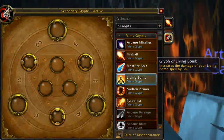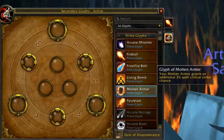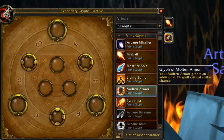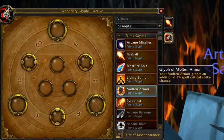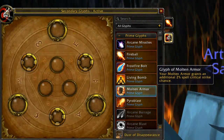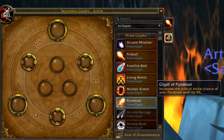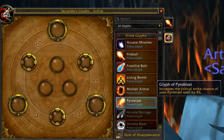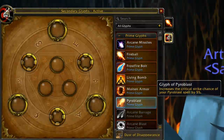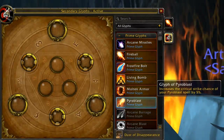Hopefully you're starting to understand why fire is so great. Next, Glyph of Molten Armor grants an additional 2% critical strike chance. Critical strike is very important for a fire mage because it applies Ignite and procs Hot Streak, which is vital. Also look at Glyph of Pyroblast, which increases the critical strike chance of Pyroblast — if Pyroblast crits, that begets another Hot Streak, and Pyroblast already does a ridiculous amount of damage.